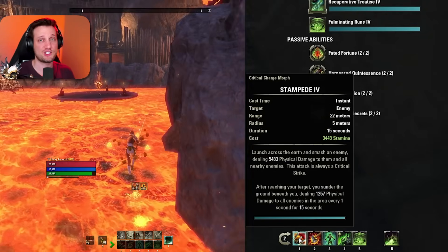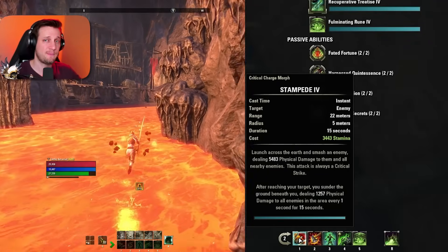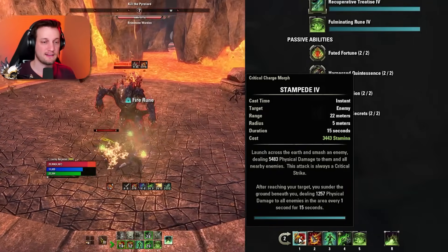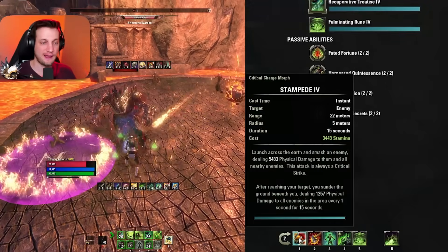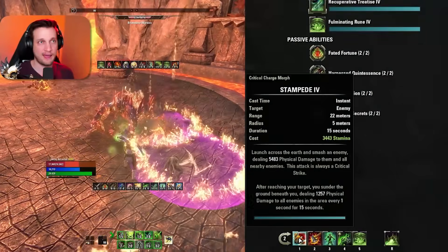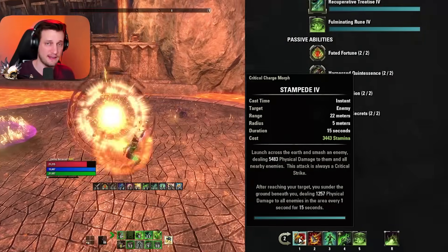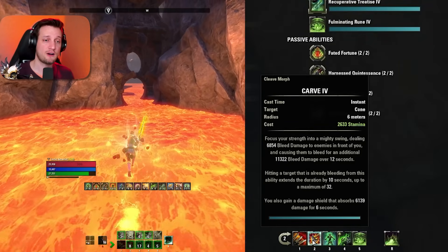On the back bar, we have Stampede — one of the most fun and powerful abilities in the game, especially paired with the Maelstrom two-handed greatsword. Stampede is a gap closer that stampedes toward the enemy, smacks them, and places a large DoT on them and all enemies around them. Then if you have the Maelstrom greatsword, it adds another bleed DoT on top of that, so you've got two massive damage over time effects from one ability.